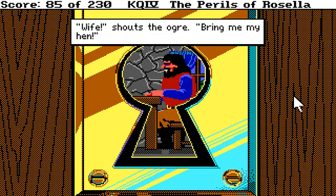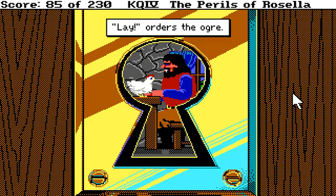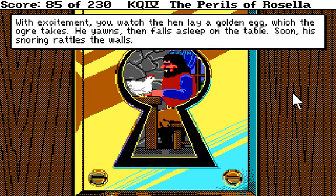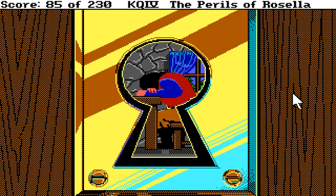Wife! shouts the ogre. Bring me my hen! Where the hell does she keep it? That is a pretty big hen, by the way. 'Lay!' orders the ogre. Boy, if I had a quarter for every time I heard that! With excitement you watch the hen lay a golden egg, which the ogre takes. He yawns and falls asleep on the table. Soon his snoring rattles the walls. I hate snoring. Oh no, he's sleeping.